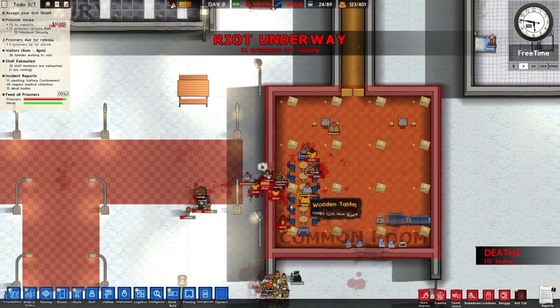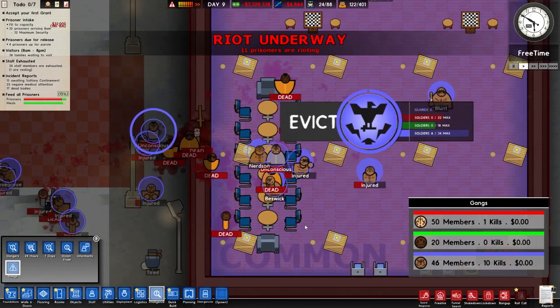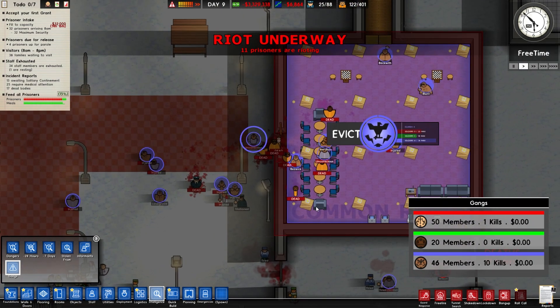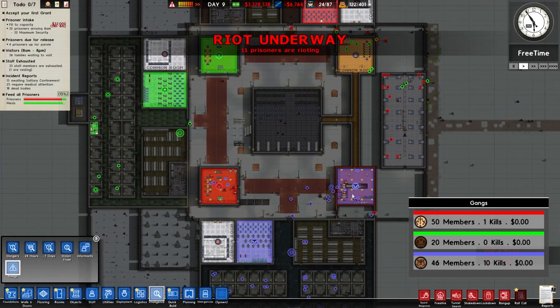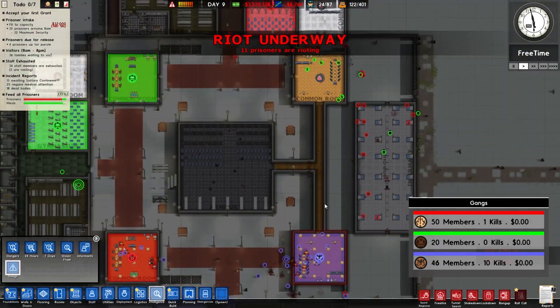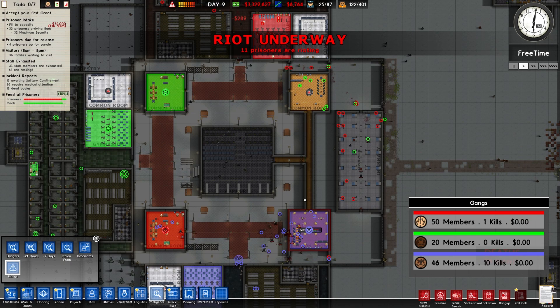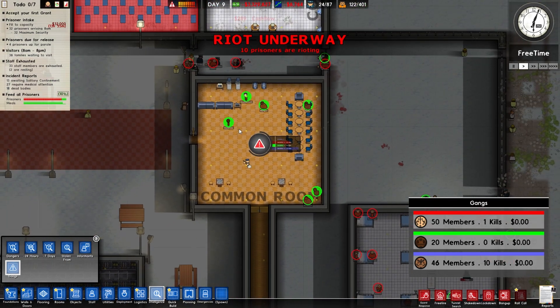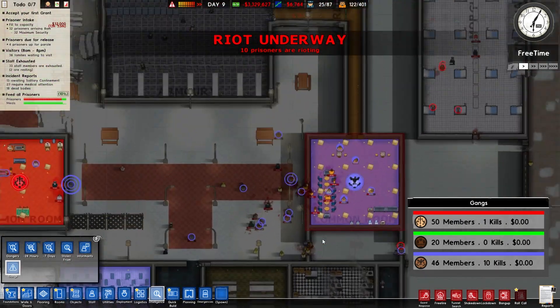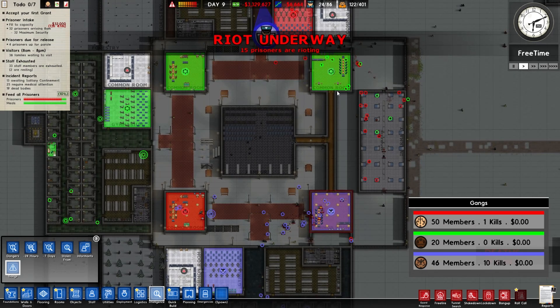The riot is over and the bottom right common room is now completely Blue Gang's. Blue jumps to 10 kills and Green is down to 20 members. But Green's attack on the bottom right was apparently a distraction - while Blue focused there, the rest of Green Gang snuck up to take the top right common room untouched. They sacrificed many members just to gain territory - a big strategic play. Green Gang now controls two territories despite having the least members.